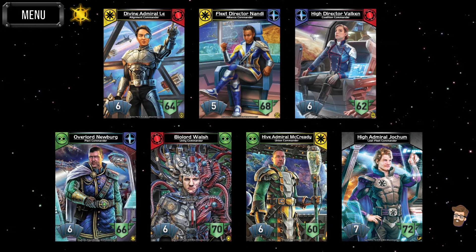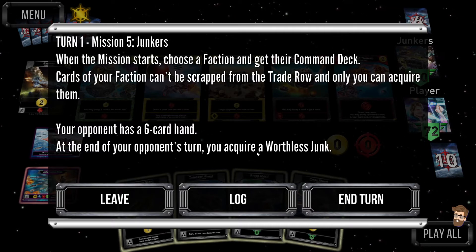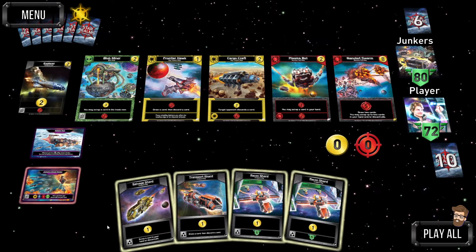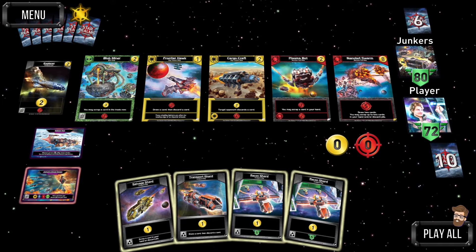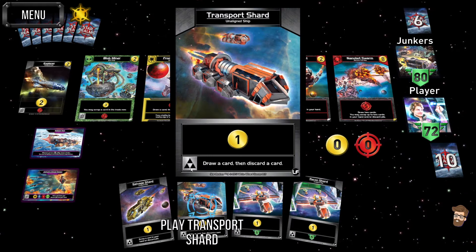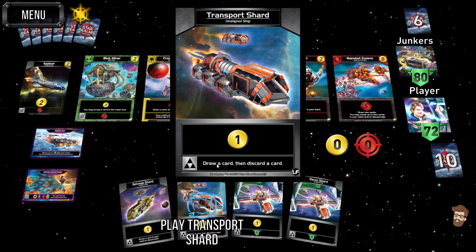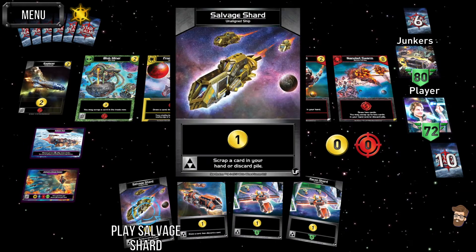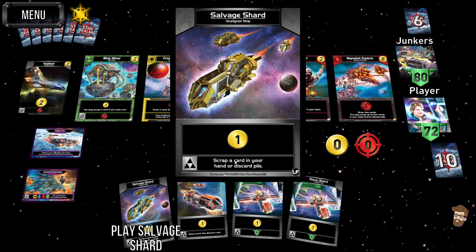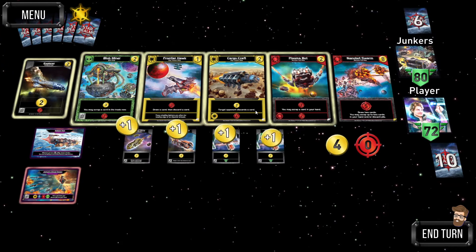Once you complete all the achievements, instead of the standard six you get him as well. Let's recap the rules: six card hand, and at the end of your opponent's turn you acquire Worthless Junk. The Worthless Junk is going to be a bit of an issue. To show off the shard abilities, you need three of these and you can activate the ability — this one is 'draw a card then discard a card,' this one is 'scrap a card in your hand or discard pile,' and you also have the Recon Shards that give you five authority.